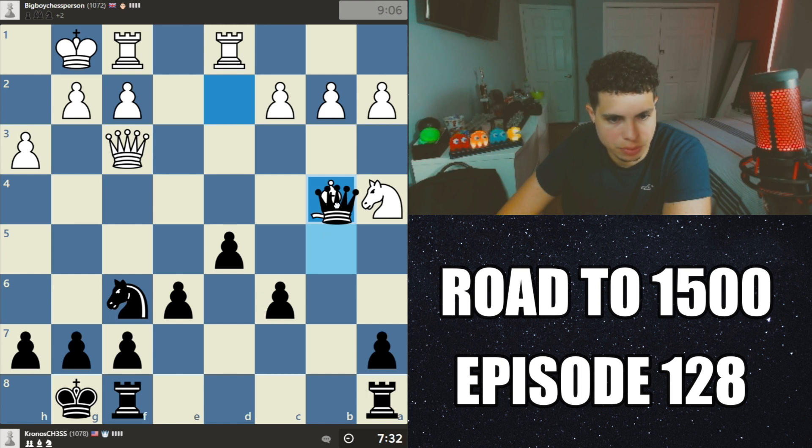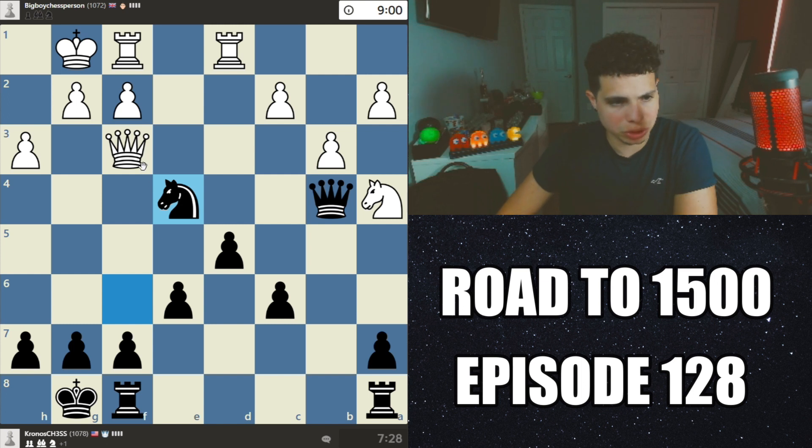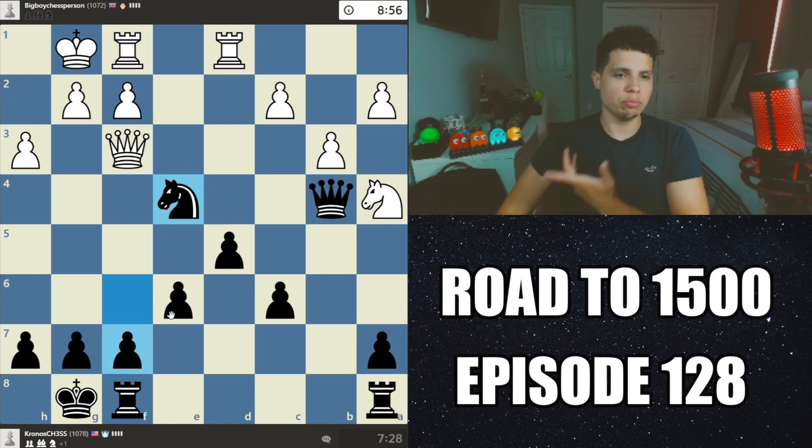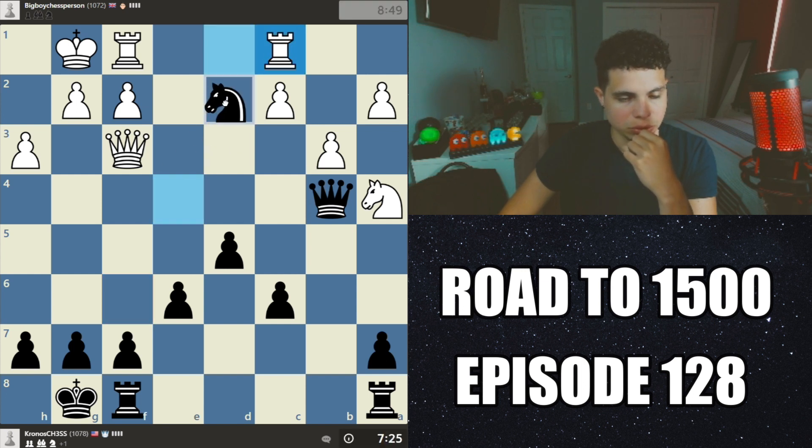Gotta take here first because I gotta protect that, and take my queen anywhere. Okay, he's protecting that. Let's go ahead and put the knight there — I think it's a pretty good outpost. There's really nothing that can attack it at the moment unless he moves this and then moves a pawn, but he has to do that in two moves. We can also go here, attack his rook and his queen — he cannot take because I would take back here. Let's actually go ahead and do that.